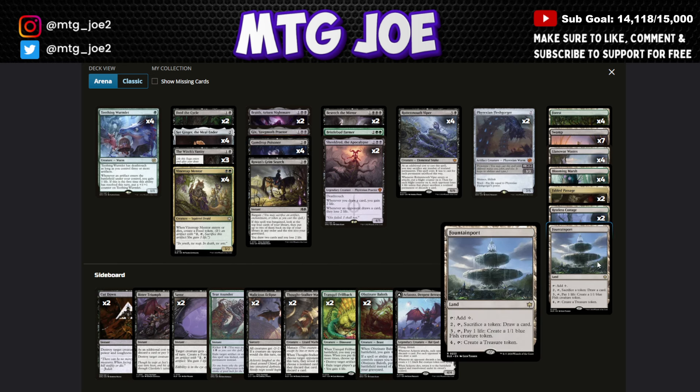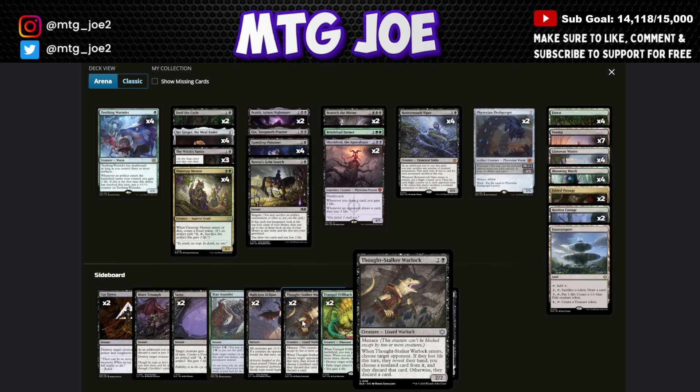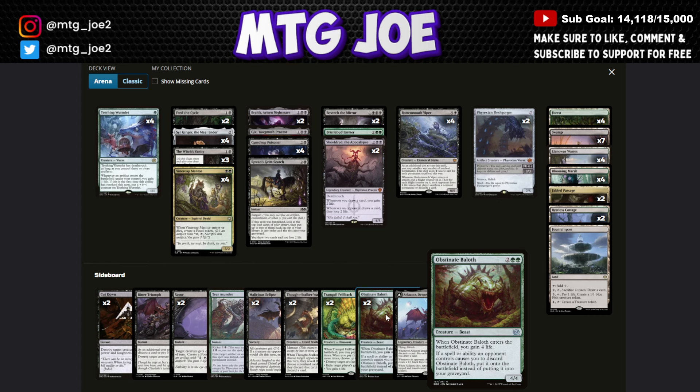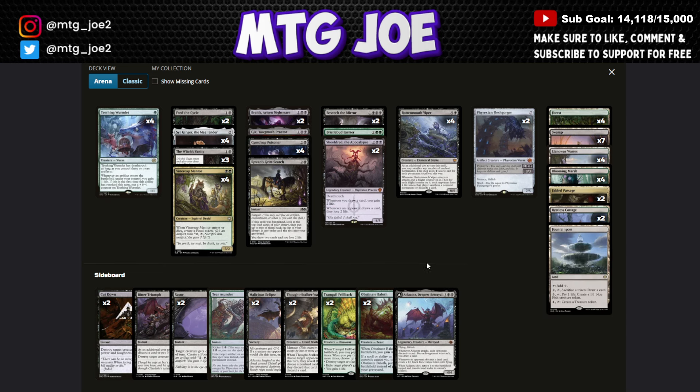Besiege the Mirror acts as a tutor package, and Flesh Gorgers are on the top end. Fountain Port shines here since there are so many food tokens — you could even consider playing more than one. Removal options include Cut Down, Bitter Triumph, Sever the Relation, and Air Asunder. Malicious Eclipse is the sweeper. Thought-Stalker Warlock is hand hate. Tranquil Throwback handles artifacts, enchantments, and graveyard hate. Hobson's Bail handles heavy discard effects and life gain. Aclazotz is for grindier matchups and works well against aggro as a wall that keeps coming back.